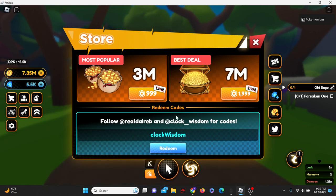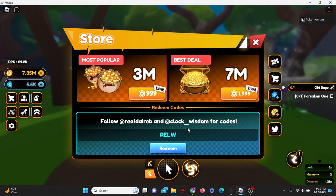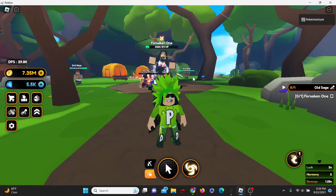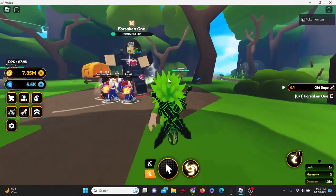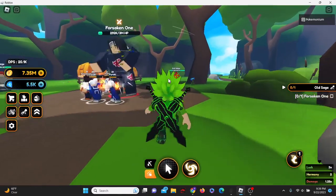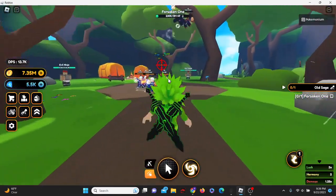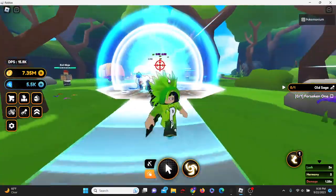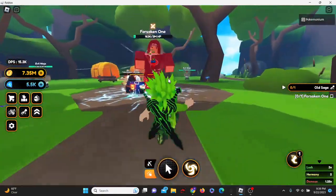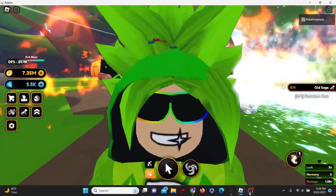I don't know if those codes were taken away or not, but as far as I know, 'release' is the only current working code. That is currently all the new and working codes for Anime Champions Simulator. I will definitely make more code videos on this game — hope you guys enjoyed this video. If you did, be sure to leave a like and subscribe and hit that notification bell, and I will see you all in the next video. Peace out.